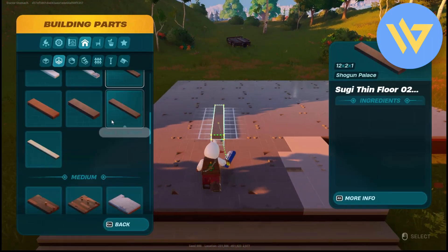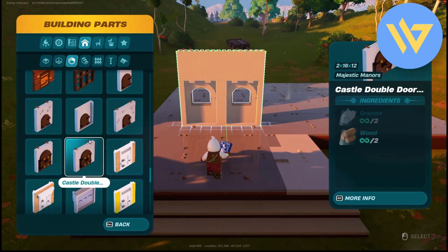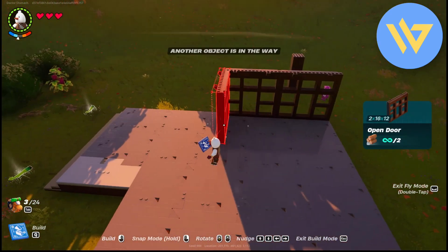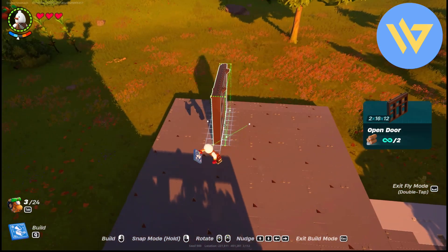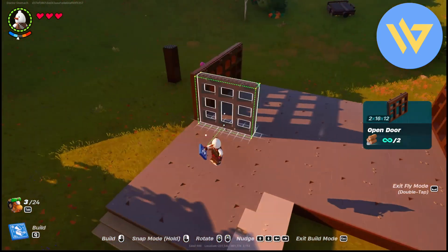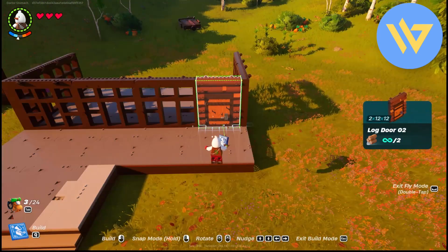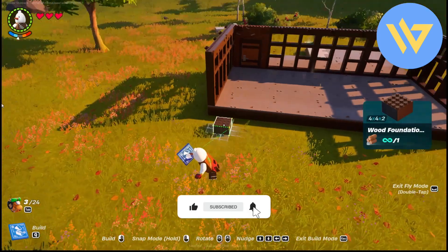Now just simply add windows — go to the walls section and get some windows, then place them as you can see right over here. After that, simply add a door. Then go back to the foundation option and add a small foundation right over here.